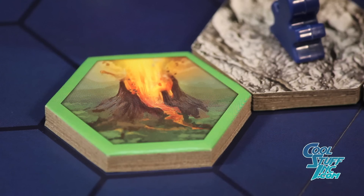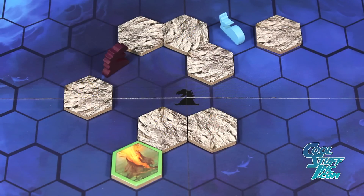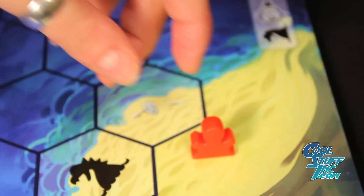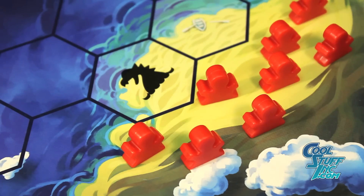The game ends when a volcano is revealed on a mountain tile. All explorers who haven't reached dry land are destroyed and removed from the game. Players will tally their points by looking under each surviving explorer token to count its point value, and the player with the most points wins.